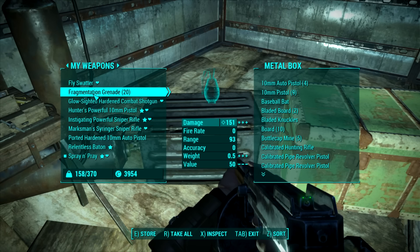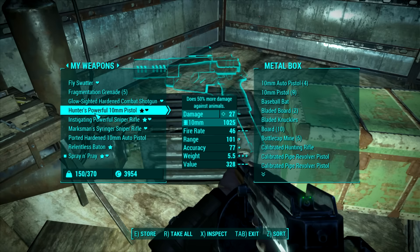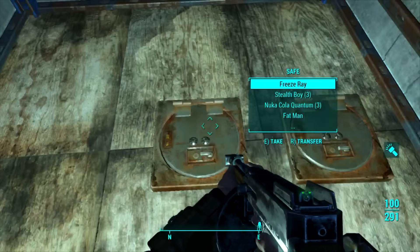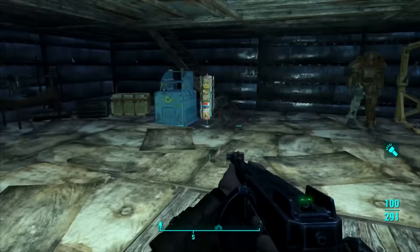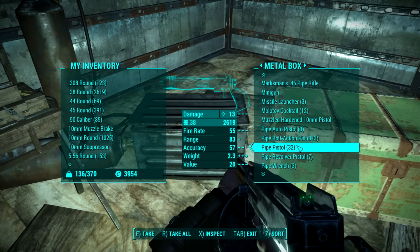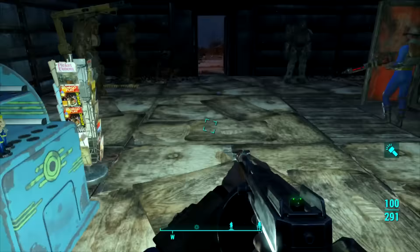That's a lot of frag grenades - let's keep five. Put that in there. All I have to do is store our syringer rifle because it's cool but I don't think I'll be using it much. Hopefully next time we level up we'll get the Scrapper perk and then I can go through these boxes and just break it all down, get all the cool components from everything I don't need. I really want one of those recon scopes. All right, wasted enough time.